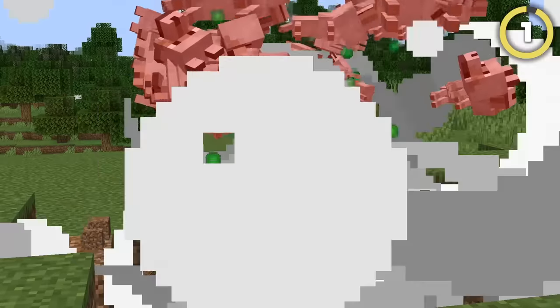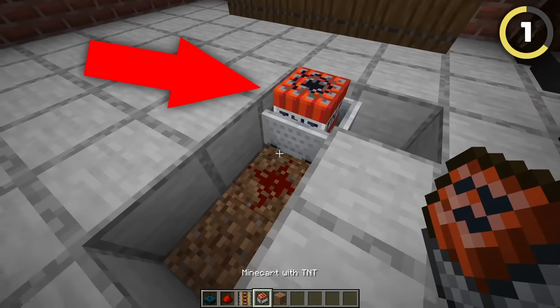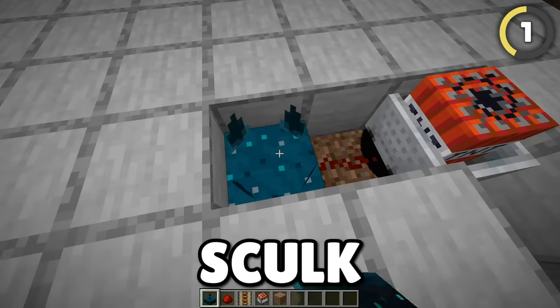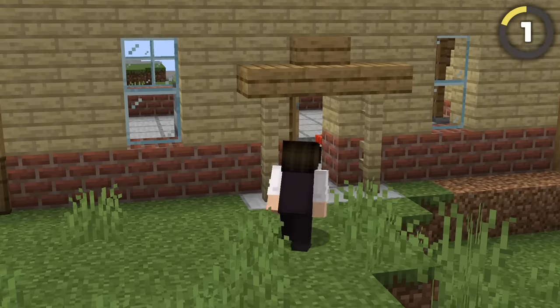Everyone loves a good explosion, so here's a way to make a totally invisible and instant landmine. Just place a bunch of TNT minecarts on some powered rails like this and hook them up to a skulk sensor right next to them. Sneak away and you've got the best hidden way to protect your house.